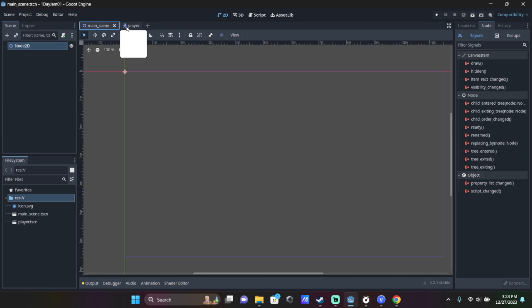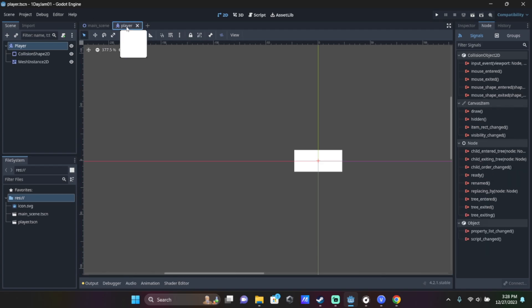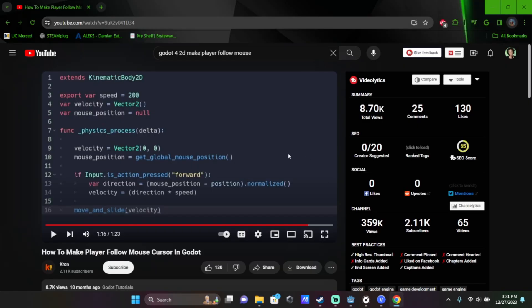I made a main scene, which is empty currently — that's where the entire game's going to go. Then I made my player scene, which is pretty much our player, the little mouse thing that follows your mouse. I started by making a character body, then a little collision shape, and a mesh instance. Then I realized I'd probably need to work through how to make something follow your mouse in Godot, because I'm used to rotating the camera to the mouse. So I watched a video on that. It was pretty good actually — concise and to the point. Good on this dude Kron, thank you. I'm a bit confused but I'll probably figure it out.